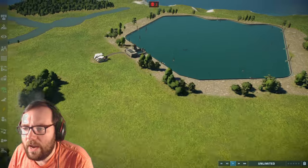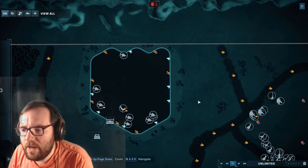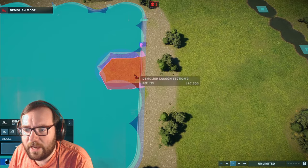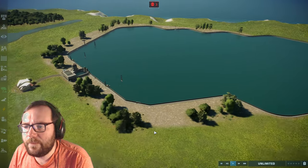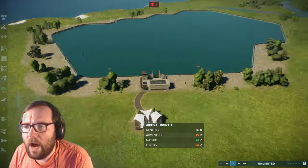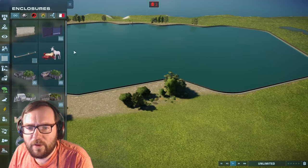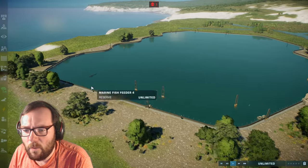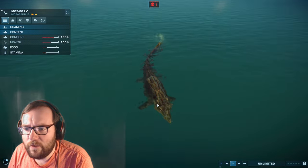I want to expand the aquatic area a little bit, so I'm going to get rid of these feeders so I can expand. We expanded it a little bit, though it's kind of limited. We do have aquatics being dragged in, so let me just put the feeders back in — some shark feeders. There we go. We got the mosasaurus kind of just swimming around over here.